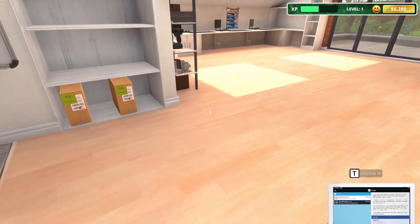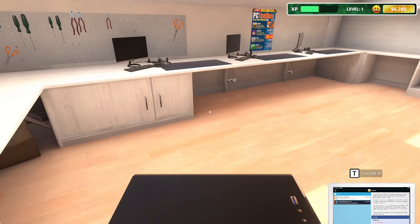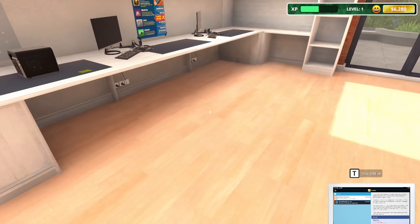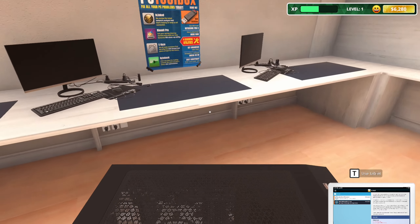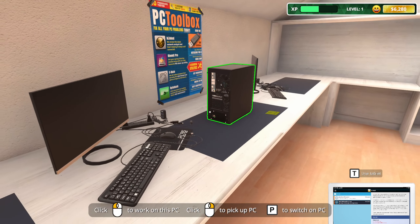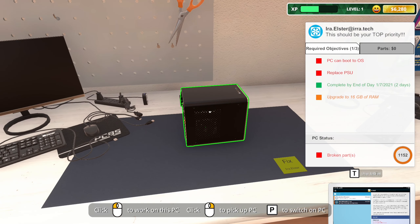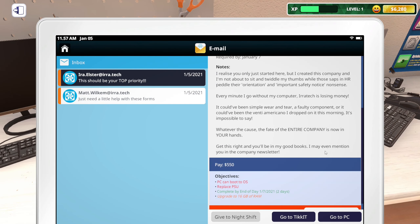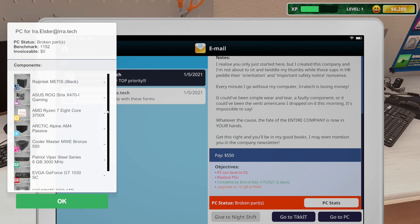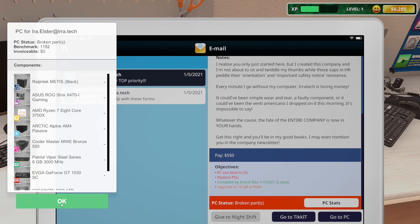Wait — we can bash the printer to fix it! It goes green — printer's done. It's a small form factor PC — a tiny little midget PC. I'm only rocking a mid-tower in real life but anyway. You want the PSU replaced — let's bring up the tab and go to PC specs to see what power supply you have. It's a Cooler Master Bronze 550.